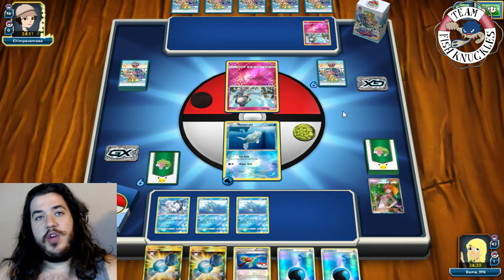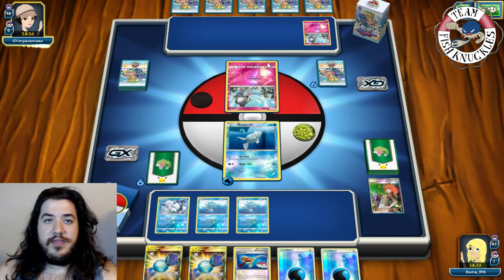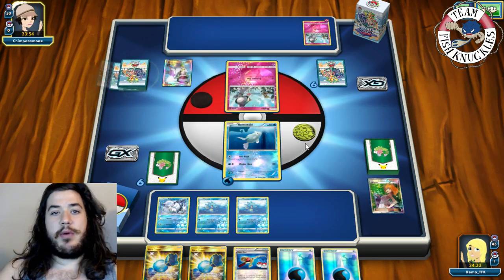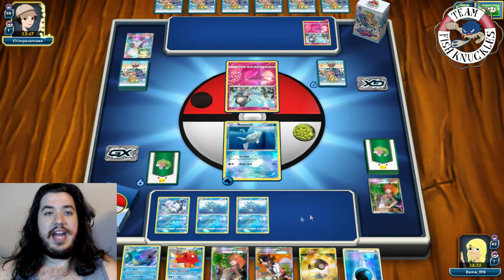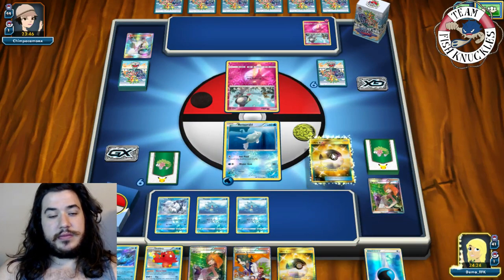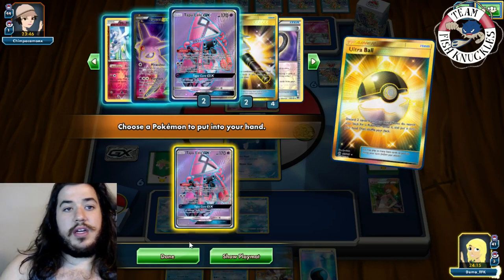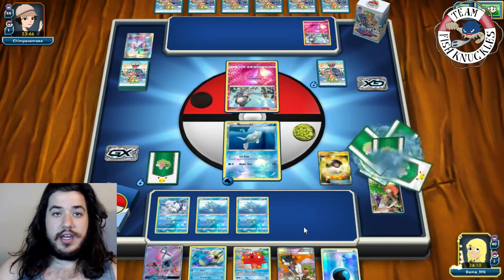Opponent puts a Fairy energy on the Ralts and grabs a Kingdra and Tapu Lele via their search. Opponent uses Brigette typically to search for more Ralts or a Remoraid. It all comes down to the Espeon plays later in the game. Opponent uses N getting rid of our double Rare Candy and two Water energies — but we're ready to use Beacon. We Ultra Ball, discarding Ultra Ball and Brigette, to grab a Lele.